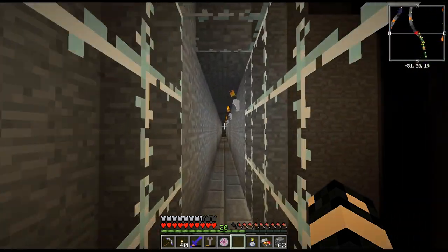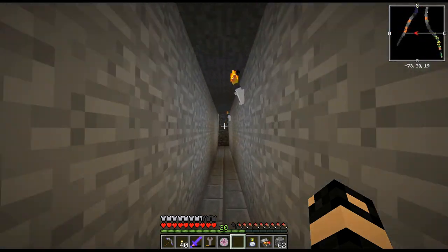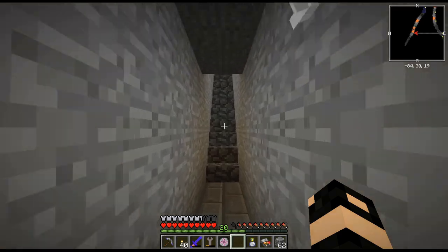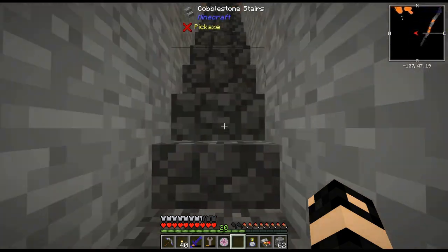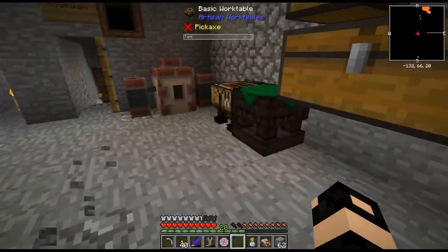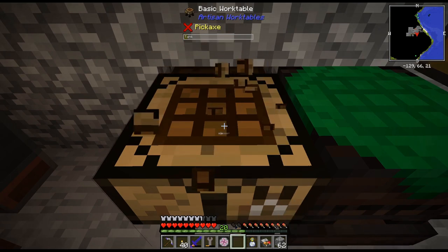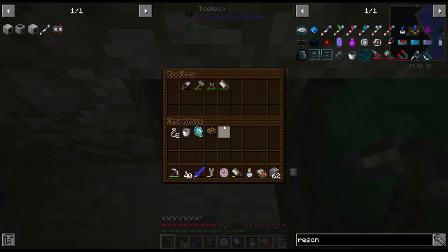The Resonating Wand will let us craft some of the Astral Sorcery stuff. One of the things I want to get is some starlight — I think it's the Light Well. Is that the thing you melt the aquamarine down in? I think it's the Light Well.